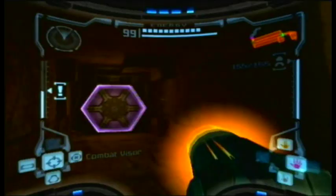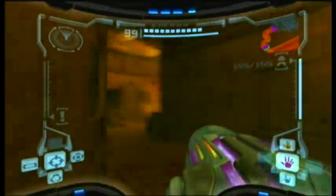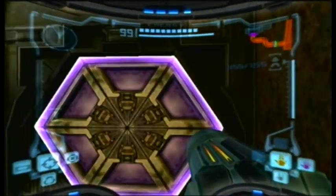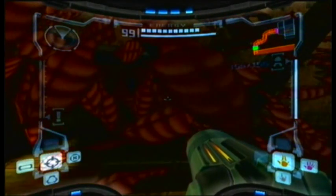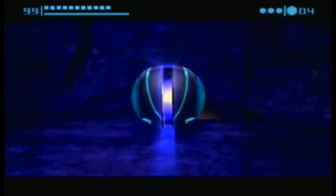The next one is on your way out of the training chamber, where the lava and the grapple beam point is missed. Before you go through that door, there's a Heiss Morph Ball tunnel — go through there and you get your missile expansion.